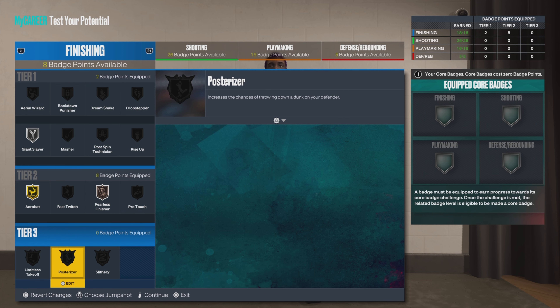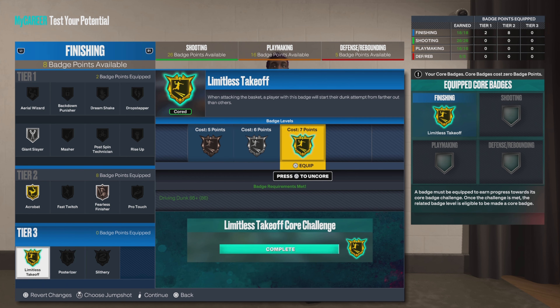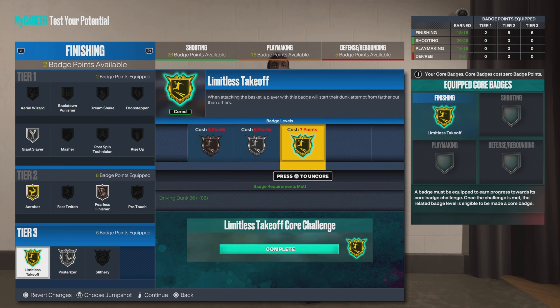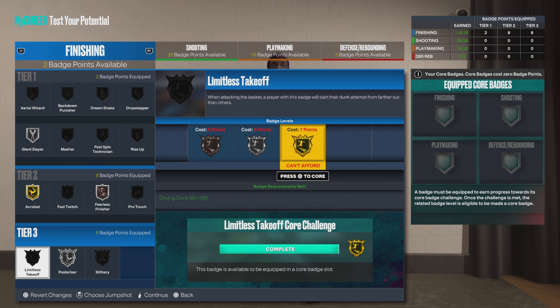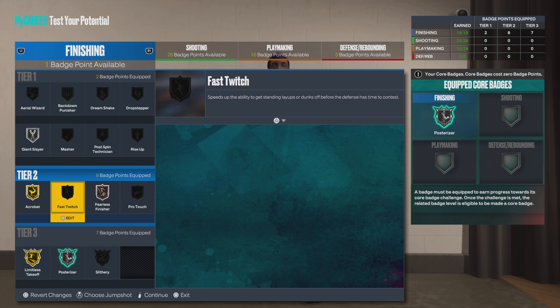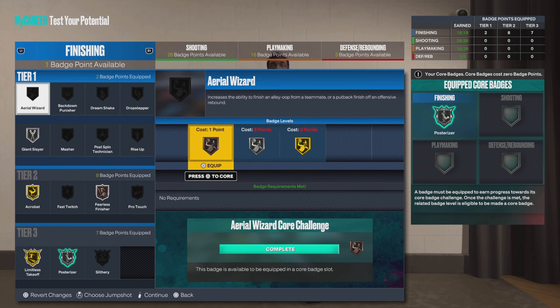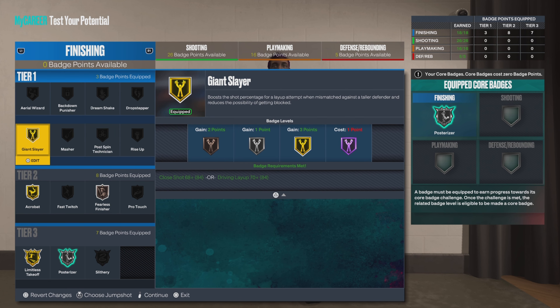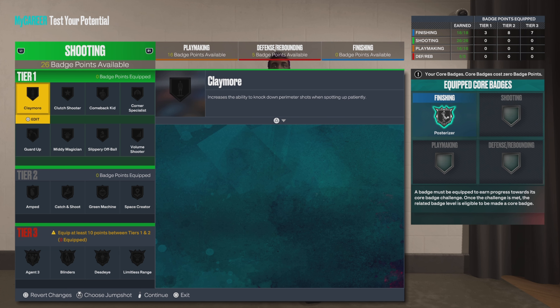That gives us enough right there. We're gonna core posterizer. I feel like limitless range just takes too long to core — it just doesn't work out for me. I normally go for it later but I never really need to core it. So I'm going to core posterizer. You can go aerial wizard bronze to get put-back dunks, or just go gold on the Giant Slayer. I think gold Giant Slayer actually works out better.